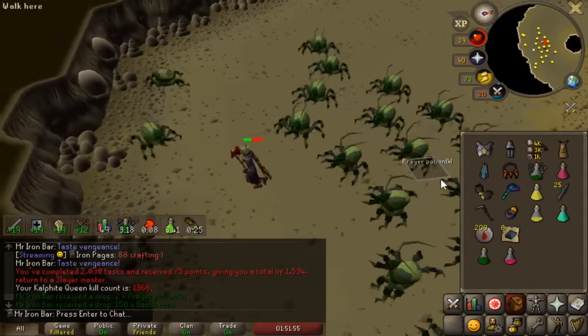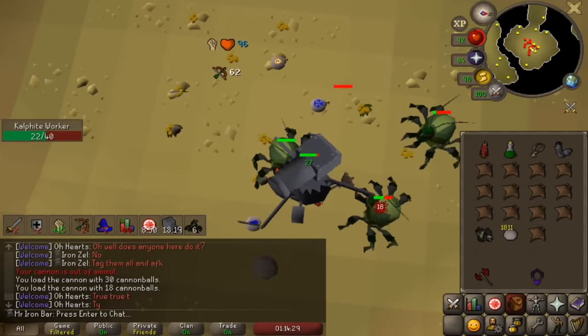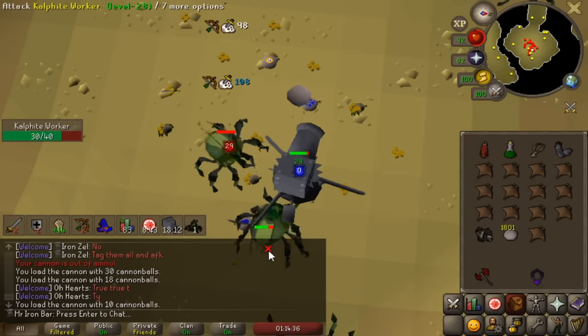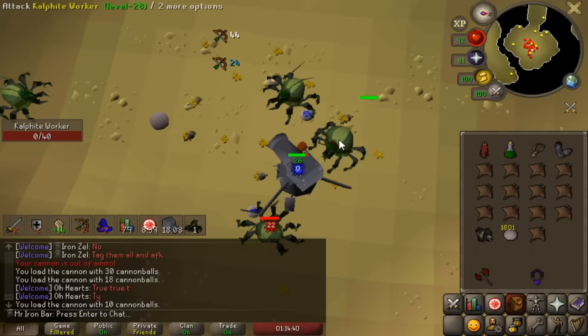The next big boss I want to try the Inquisitor-Scythe at is Cerberus. Cerberus is known for being incredibly weak to crush, so the Scythe-Inquisitor setup should absolutely dominate this boss.